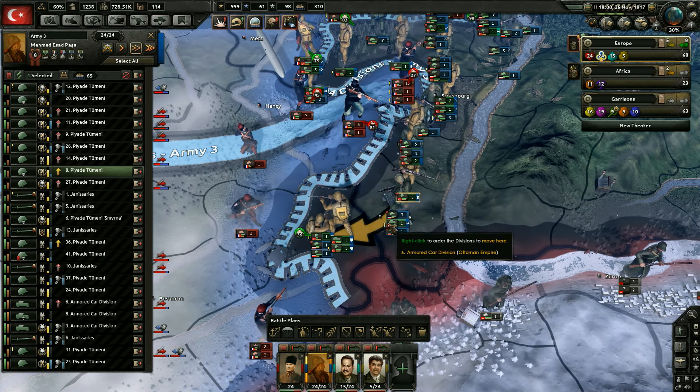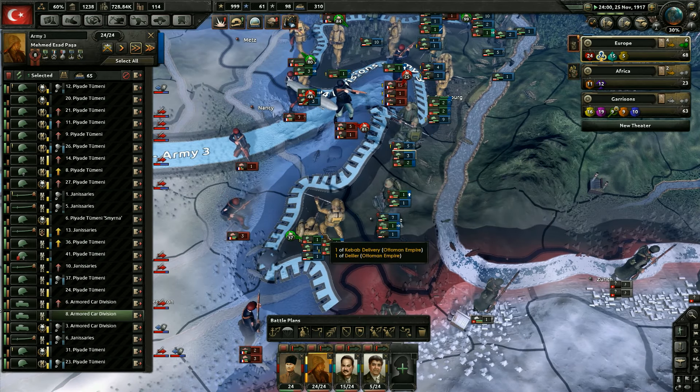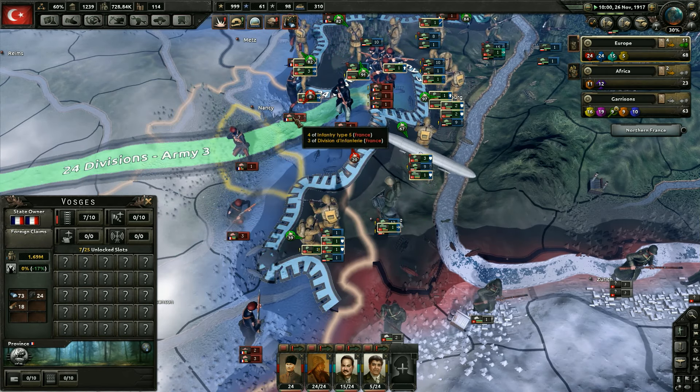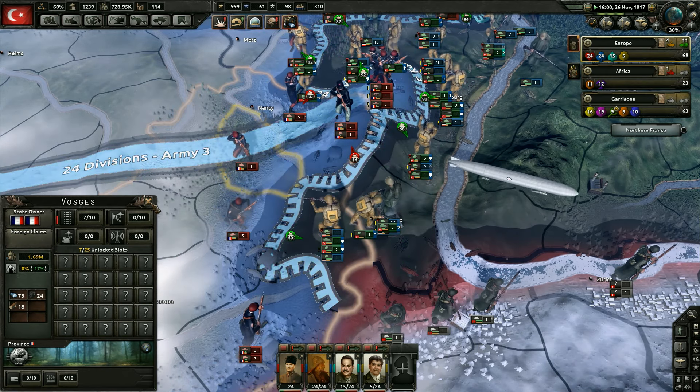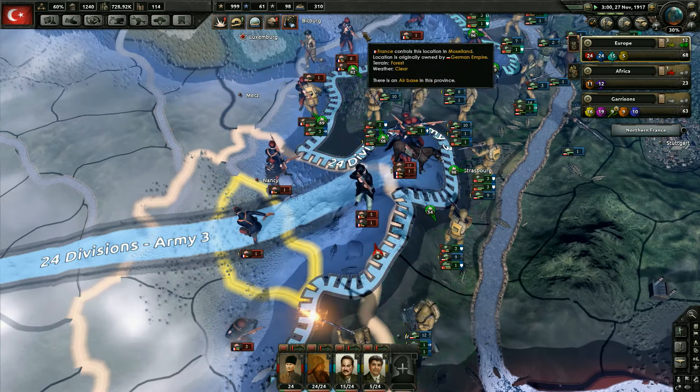They're attacking there though. We'll help with this defense. I really want to take that province, and then if we took Nancy, that would get them surrounded. Let's just see what happens here — it looks like we did have to pull that attack back. We did fail, unfortunately. That means there's going to be more divisions over here to stop us.